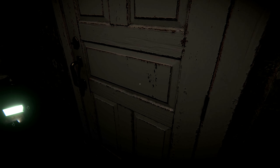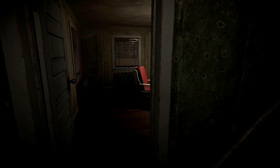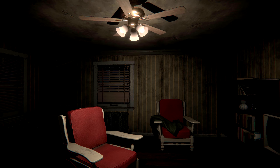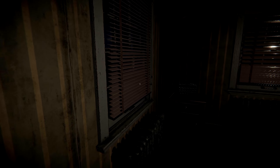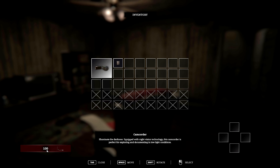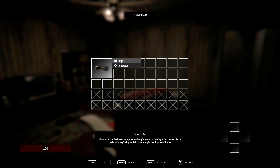Door open. It says 'Use.' Camcorder, okay. Camcorder battery. Turn on the lamp — of course I can't. What's this? What the hell was that sound man? Oh, it's the fan — the fan is so loud man. How do I take out the camcorder? Oh, there we go. I have HP in this game? What the hell? 'Illuminate the darkness, equipped with night vision technology. The camcorder is perfect for exploring and documenting in low light conditions.' Oh, I already hate this man.